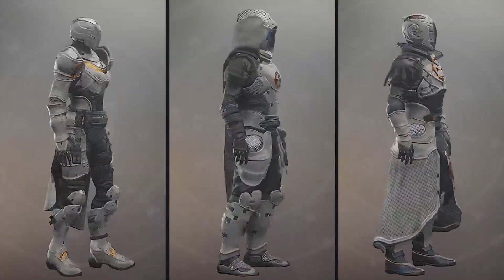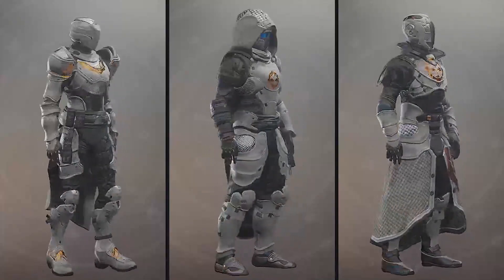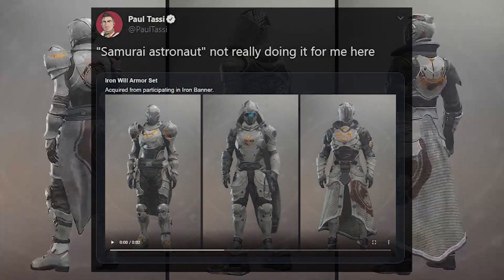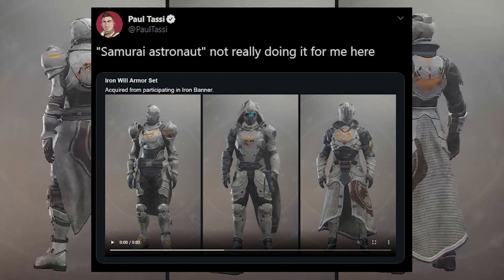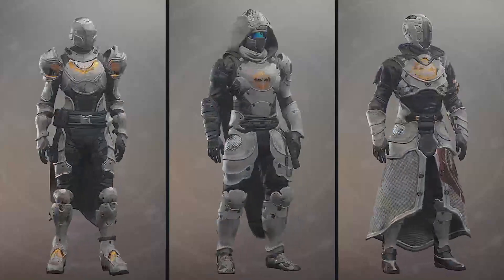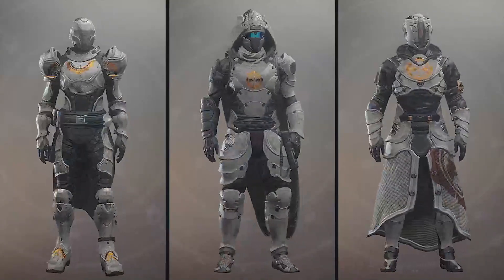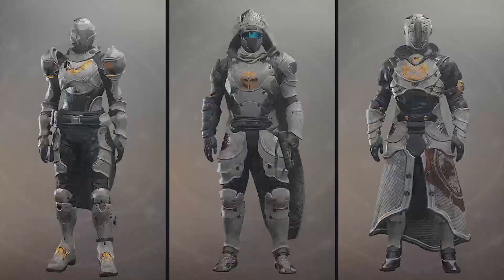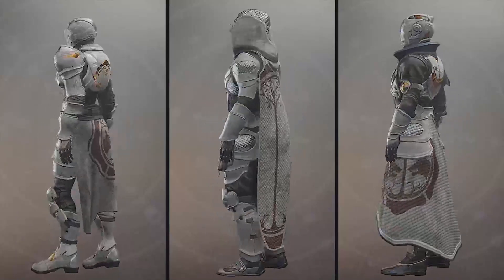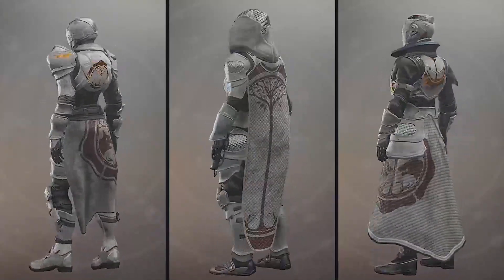The fifth armor set is the Iron Will set, which is the new Iron Banner gear. Paul Tassi over on Twitter summed it up quite nicely, calling it the Samurai Astronaut look. Not a fan of the Titan and Warlock sets — the Hunter's is alright. I don't hate it, but I don't love it. I've got over 1,000 Iron Banner tokens that I've been saving up since forever, waiting for a set to come around that I actually like. I like the cloak and the chest piece on the Hunter, but that's really about it.